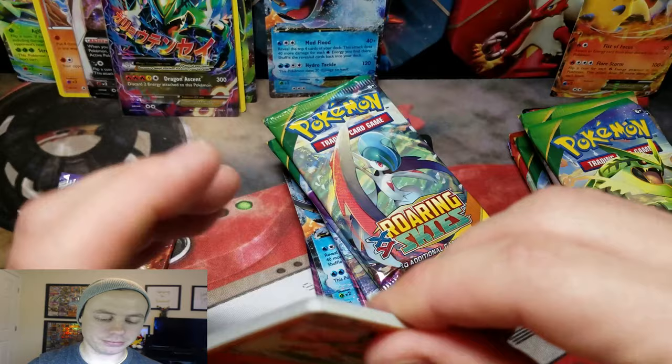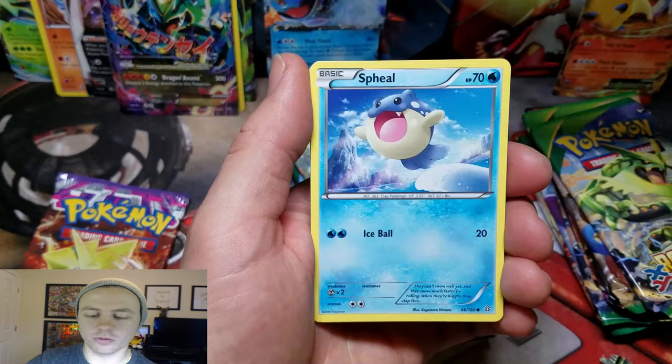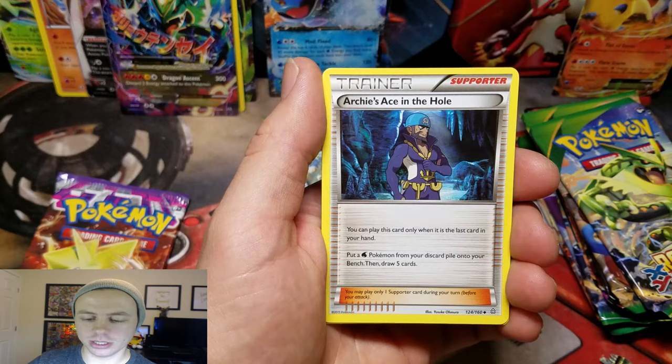On to Primal Clash. Vulpix, Rhyhorn, Volbeat, Spheal, Staryu, Kakuna, a Whiscash, Archie's Ace in the Hole, Trico, Reverse Holo, and a Whiscash Rare.